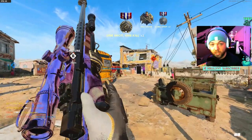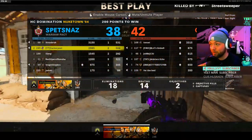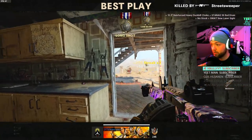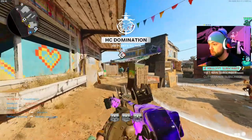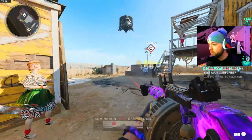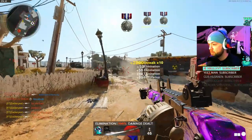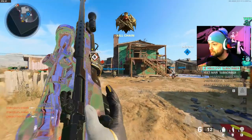Oh baby, kill chain! Wait till you guys see how much XP that is. Since nobody knows how to take B flag, we're going to end the half short. The Street Sweeper is disgusting — that guy shouldn't have even died from the first shot. We need to get B or this game is going to be very short. Another quad feed! Why are they spawning on that side?